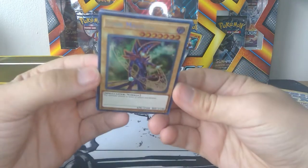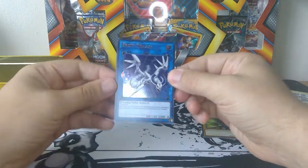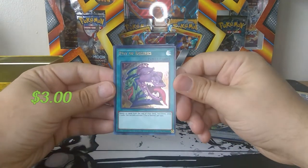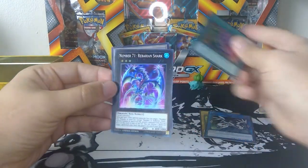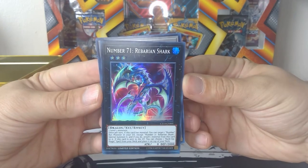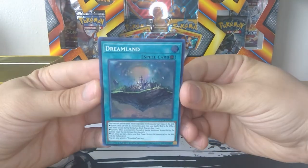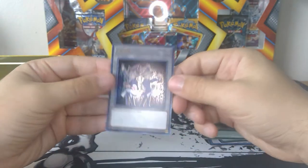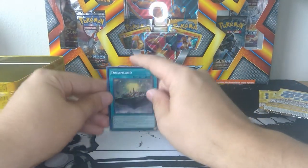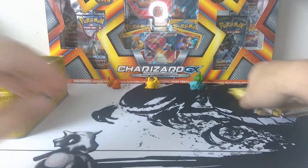That's a pretty shiny card. Proxy Dragon - definitely not one I'm familiar with. That is pretty creepy looking. Number 71, Riberian Shark. There we go, now it's in focus. Dream Land. And a token. Don't know if any of those are any good or worth anything, but they're all pretty cool looking. All right, now we got these three packs here.